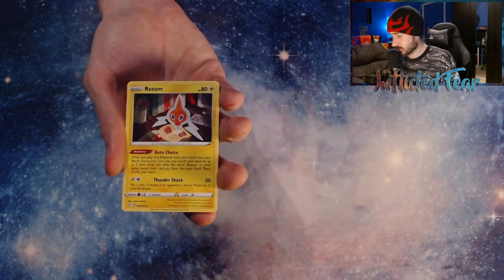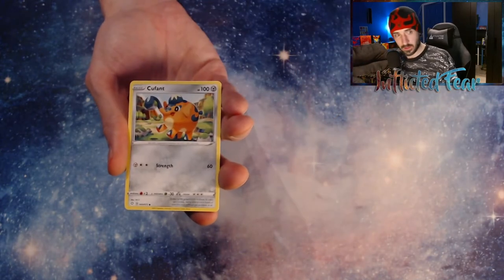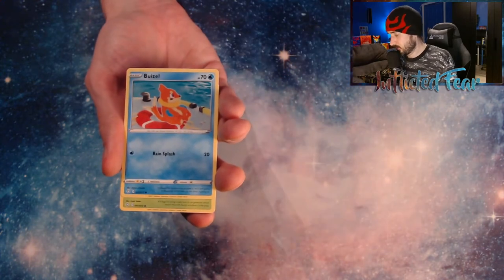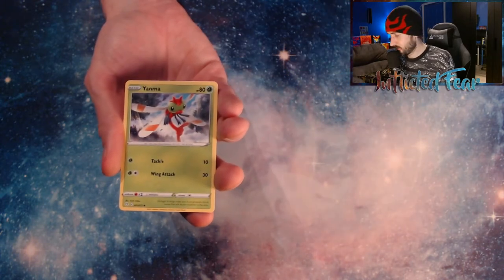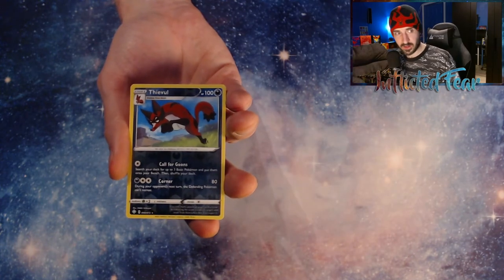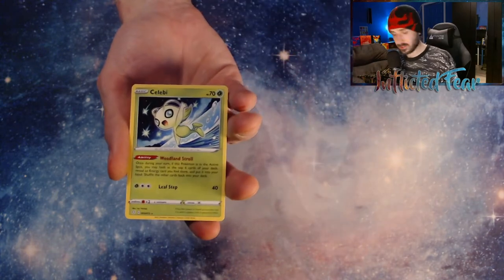Energy, a Rotom, Floatel, Rusted Sword, Cufant, and an Eevee. Bruzel, a Yanma, and a Trapinch. And we got a Thievul Reverse — so no Baby Shiny, but a Rare Reverse though. And a Celebi.